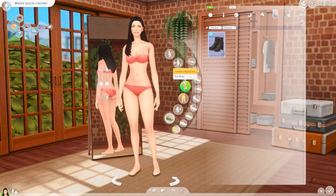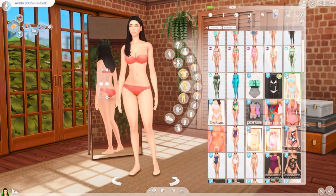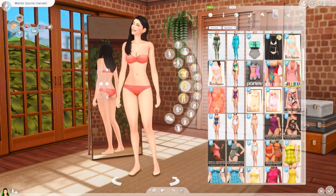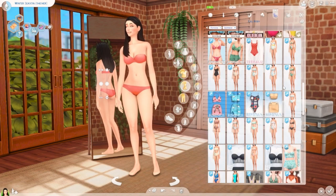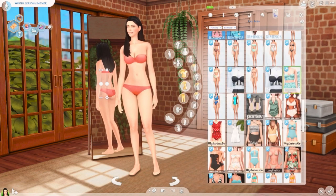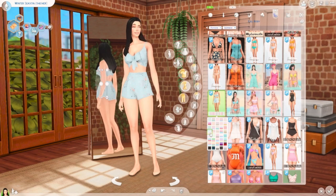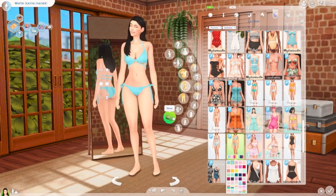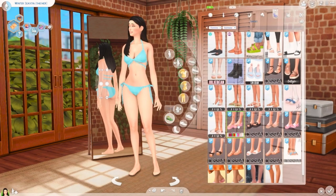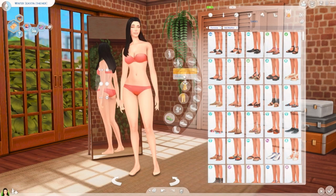Let's go ahead and do swimwear. I don't know why my sim would be wearing swim clothes in the winter, but in case she's swimming indoors, let's at least find her something cute that screams winter. We're actually going to go with this one — we went with blue again. I'm going to keep her the way she is; I was going to give her shoes but I don't think I will.